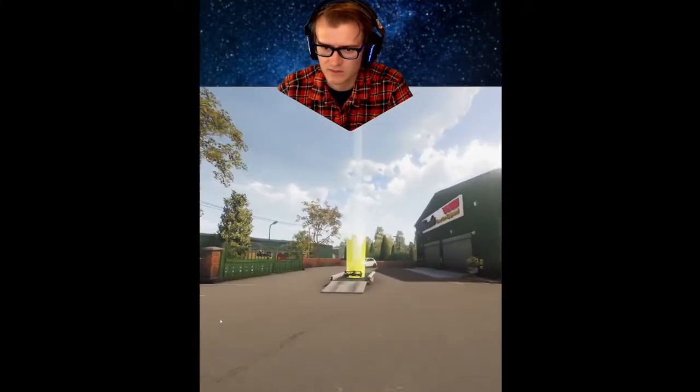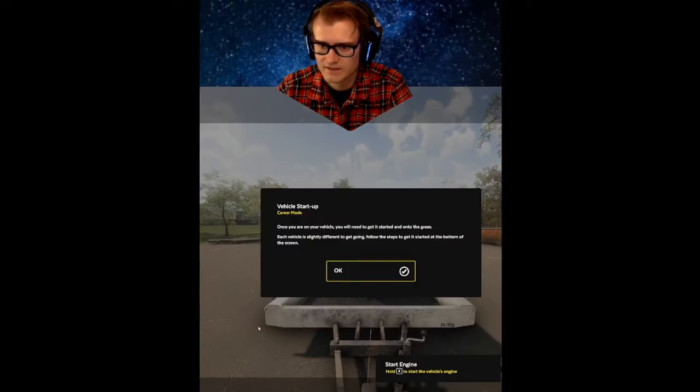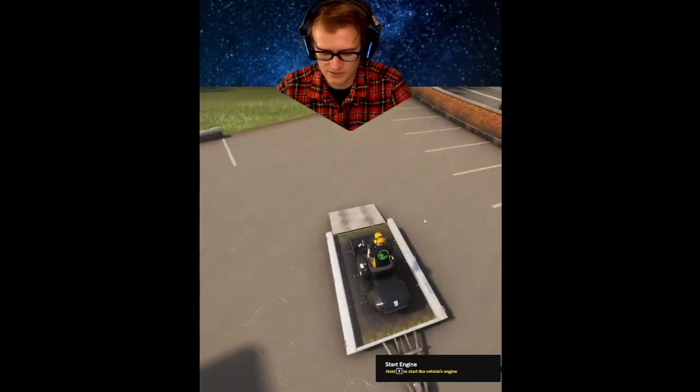Let's go ahead and get on the Night. I have to get in the vehicle. Vehicle startup - once you're in the vehicle, gotta get started. Get on the grass, each vehicle slightly different. Z to start the engine, we can start cutting - let's go, we're gonna do Z to start the engine.